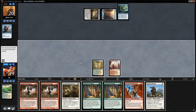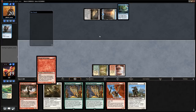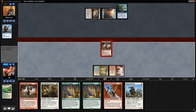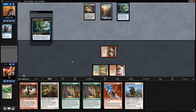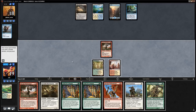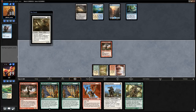We want to play Battlesinger while we still have red mana, since opponent has Field of Ruin and might take us off red. We play Battlesinger and attack for two. We draw another Survivalist instead of a land.